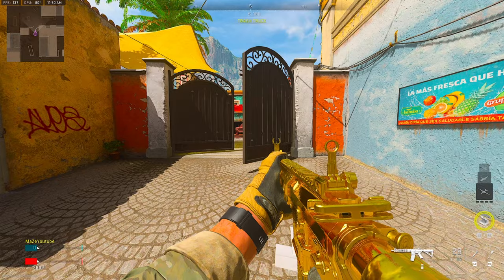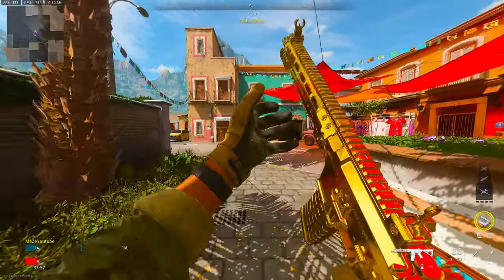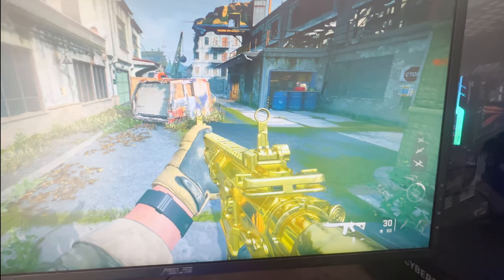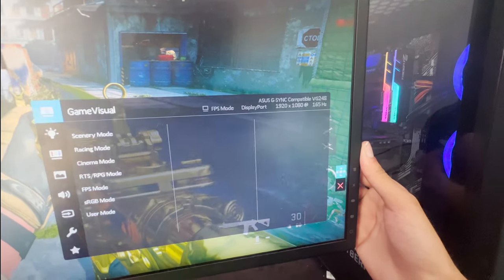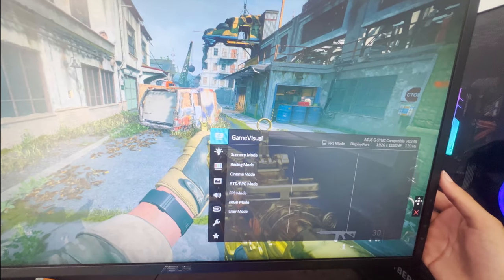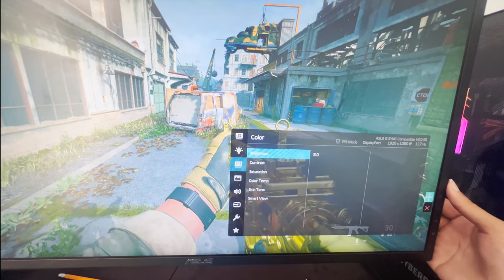Now I'm going to show you my monitor settings that I use for this game — they look amazing and will make a huge difference when you're playing. These settings can work on a TV or whatever display you have. Go to your color settings on your monitor.